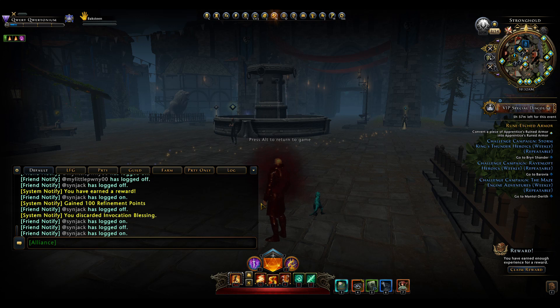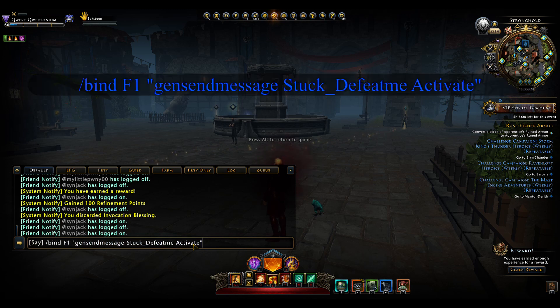Before we start, let me just make sure I have a nice display. The first one I'm going to use is my self-kill command. This is useful when you're stuck and need to be reset at a fire, or when you are in a bugged boss. I bind it to the F1 key and tell it to, when I'm stuck, defeat me activate.